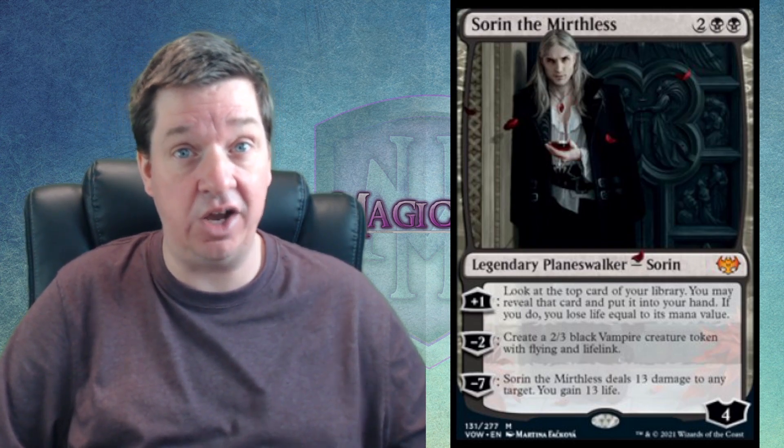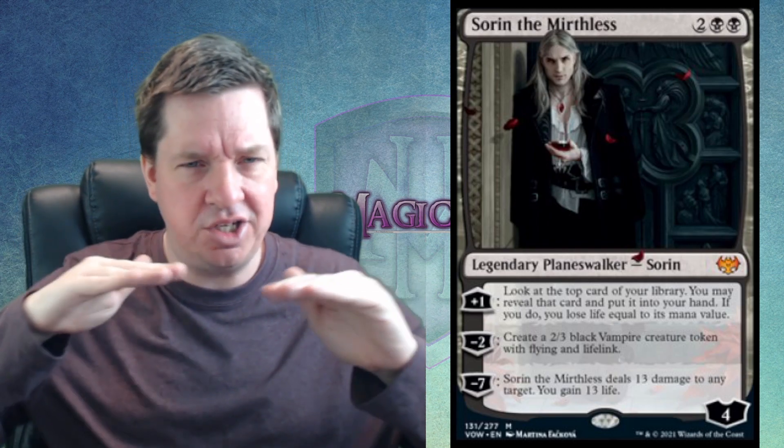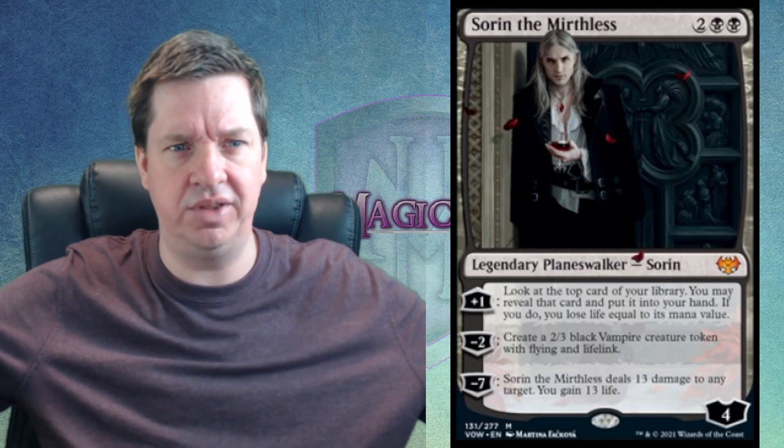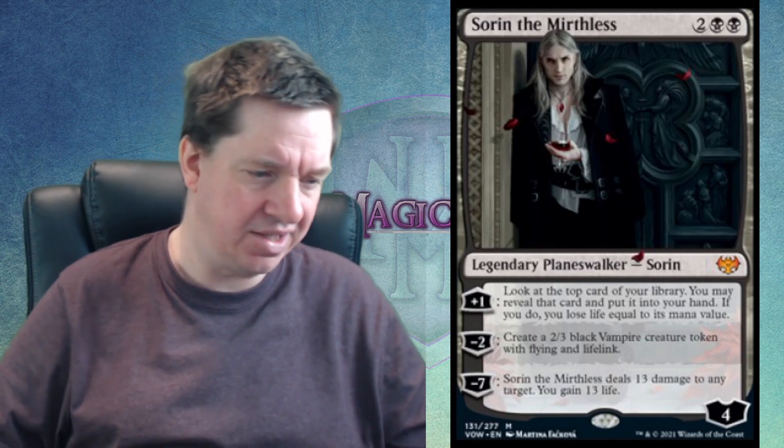The Dracula version of Sorin shown at the beginning is a $60 card — the top tier. With the way Wizards has done all these different editions, it's changed the market somewhat. In some cases you can find foils cheaper than regular versions, which blows my mind. That's part of the reason I just use regular versions for these videos — it gets too confusing with extended, borderless, and all that.